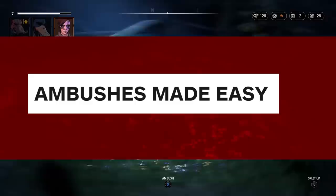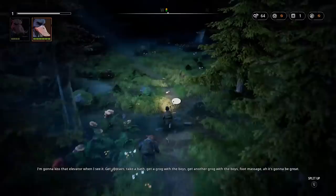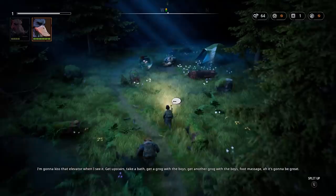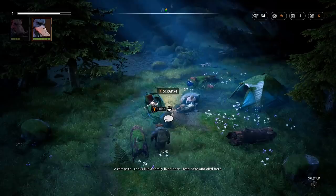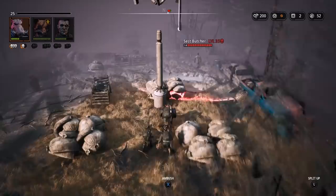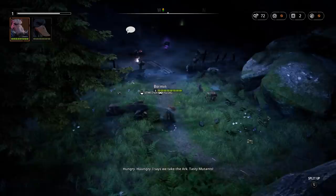You spend most of Mutant Year Zero exploring the various areas of the world, figuring out how to sneak past groups of enemies or how to get the jump on them. Your three-character squad roams large swaths of old ruins, searching for scrap to trade and keeping an eye out for anything that might want to fight. With the push of a button, your squad can split up so you can control each character individually and put them in the best positions for an ambush.